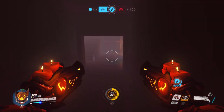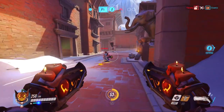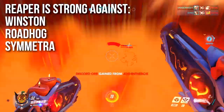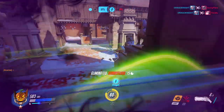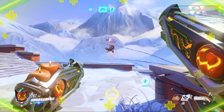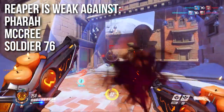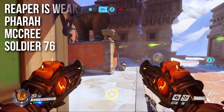His only defensive ability is Wraith Form, and once it's wasted you're screwed — you have no escape. So you really need to be flanking with Reaper — shooting people in the back and deleting them from the map. That is truly your number one asset to the team. The only time you want to go head-to-head is when Death Blossom is ready. Reaper is incredibly strong against Winston and Roadhog — he'll out-DPS Roadhog, and with a little healing he can out-sustain him. He's the number one counter to Winston. However, he is weak to Pharah, McCree, and Soldier 76 — any character that's long-range or has poke or disable is very good at dealing with Reaper.